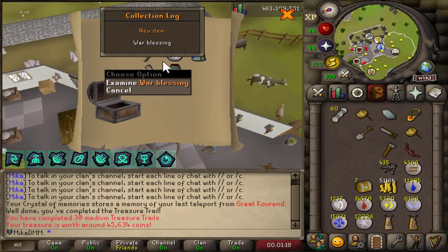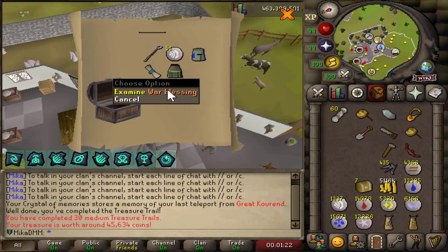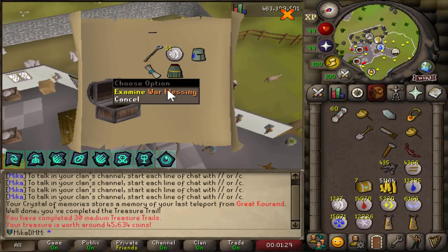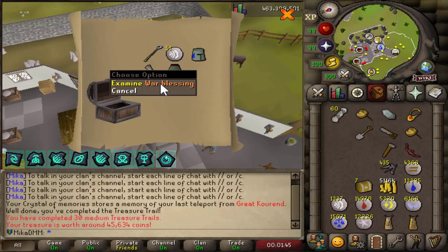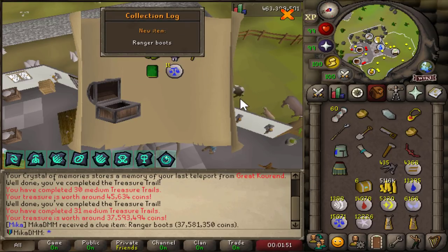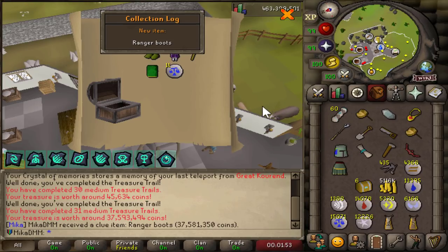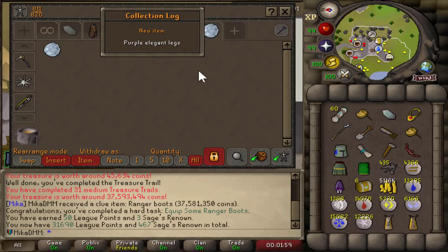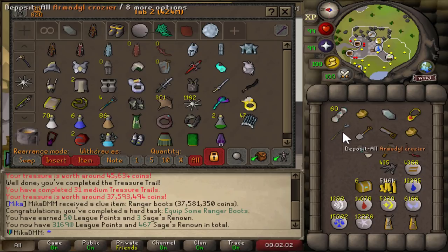Never mind — forget the ranger boots. We got the war blessing! This is actually the best item in Leagues because I can combine this with my Bandos fragments. I can wear the slayer helmet when I do slayer, wear this when I use full Varrock — this is literally the most sought-after item in Leagues, I'm so happy. Let's open the rest. Oh my god — war blessing AND Ranger Boots! Everything is obtained. I am so happy I opened this and didn't stash them any further.